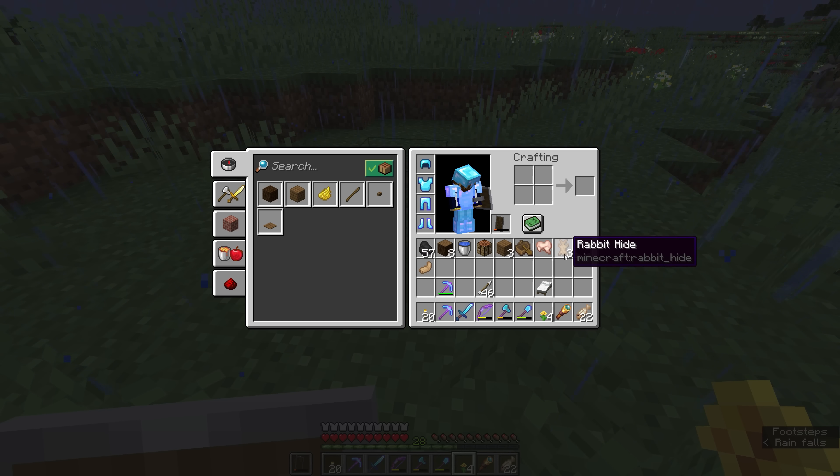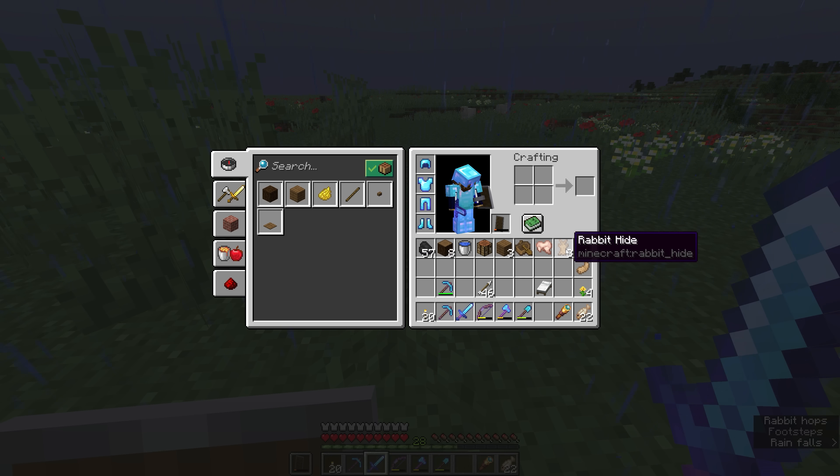We get raw rabbit. We get rabbit hide, which you might have noticed some of the leather workers asking for in their trades. And we also get a rabbit's foot, which doesn't give you any extra luck for having it in your inventory, but it is an ingredient for brewing potions. We can use a rabbit's foot to brew potions of jump boost, which allow us to jump higher. Rabbit hides don't have any special uses in the game yet. In future, they may be used to craft an item called a bundle, but that's not actually in the game yet and has unfortunately been left out of this update and the next update.